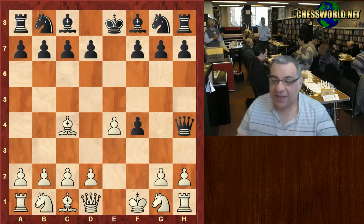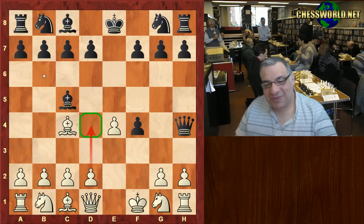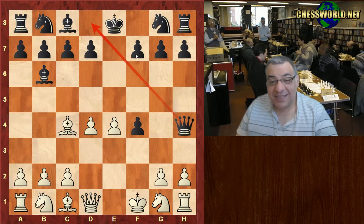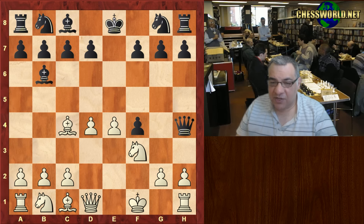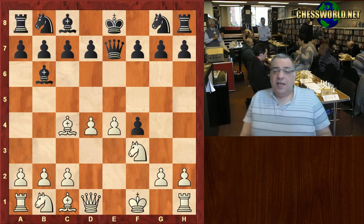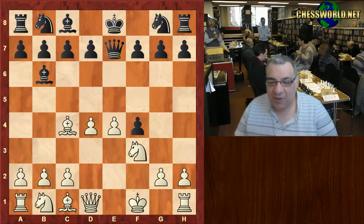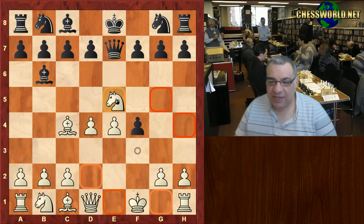But in this game black took another liberty: Bishop c5. While it cuts across the diagonal and might seem aggressively posted, it is itself subject to a tempo gain and also potentially neglecting the other diagonal. We see Nf3 kicking the Queen. The Queen goes back to e7, which is actually quite a cunning move — especially if white reacted a bit too ambitiously, for example with Ne5, but he didn't.